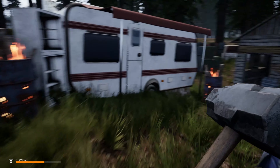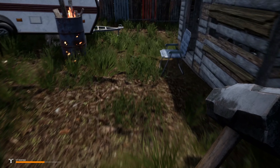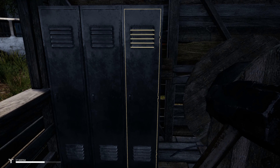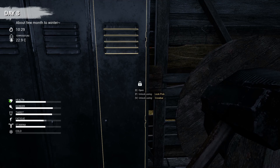Oh, is that a gun case? No, wrong game — looks like a gun case from another game. Okay, nothing. Now I'm pretty sure I've checked everywhere. Oh — this is what we want! Opens — oh, we need a crowbar.